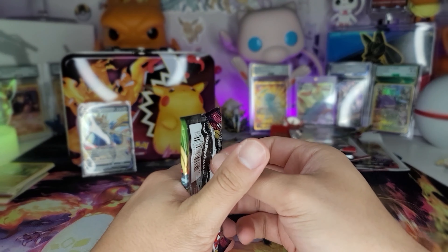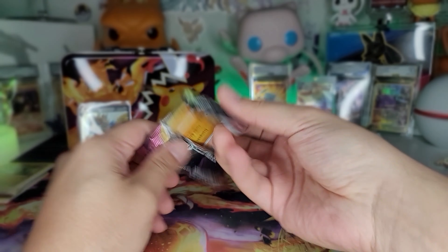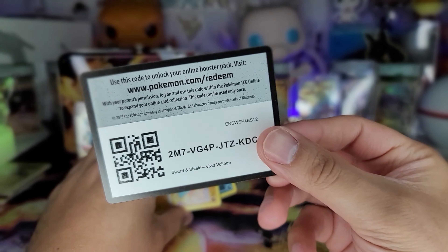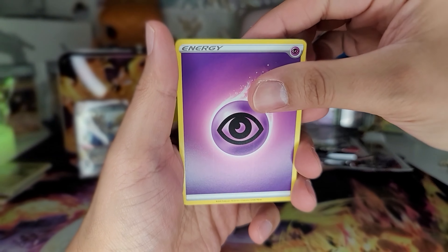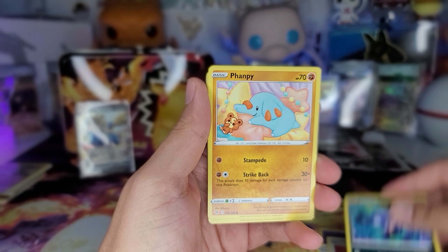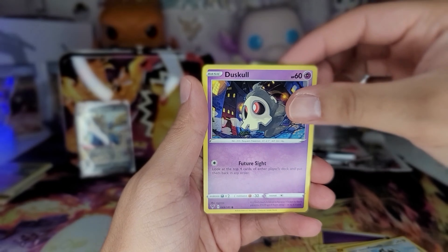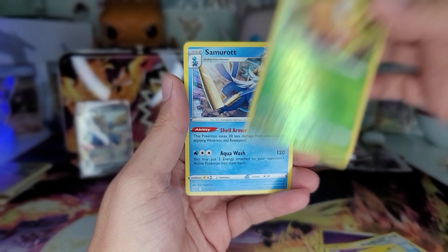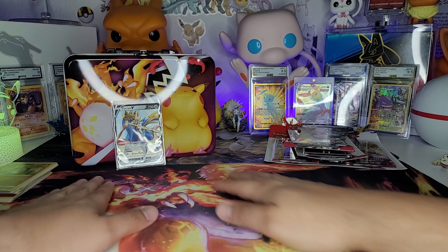Last pack - heading to the brand new set of Sword and Shield. The code card for y'all. Got psychic energy, I think I just saw the rare - Sunflora, Yamper, Meowth, Duskull, Voltorb, Weedle, and a Samurott. Probably better off with Sword and Shield.